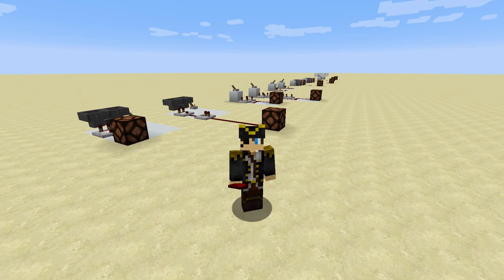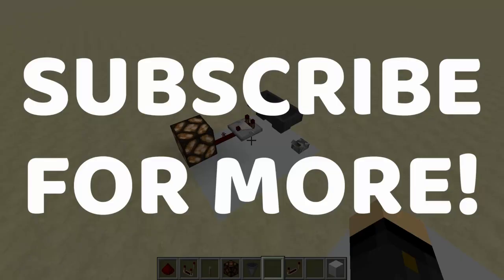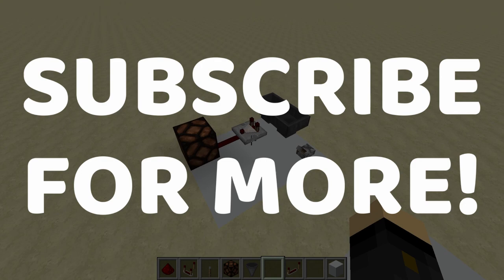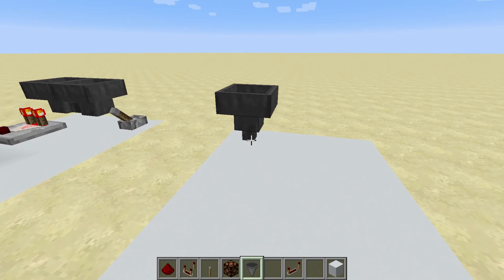Hey guys, this is Kaizen here and today I'm going to show you five very easy Minecraft redstone clocks. This is the first redstone clock and it's also by far the most simple to build. When it is turned on, you'll see it produces an alternating redstone signal — it turns on, then off, and then on, then off, and will continue to do so.